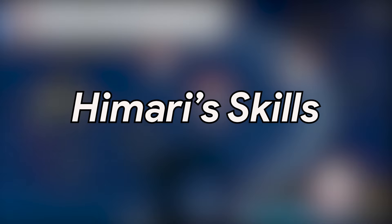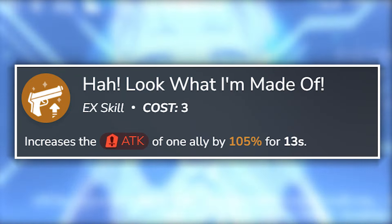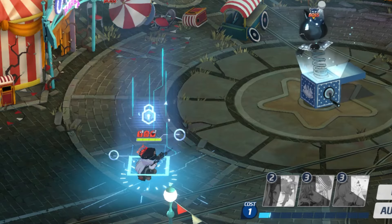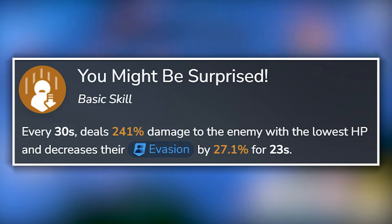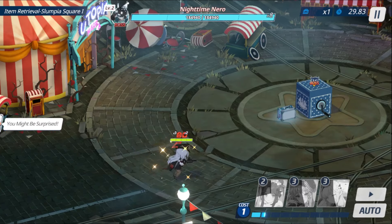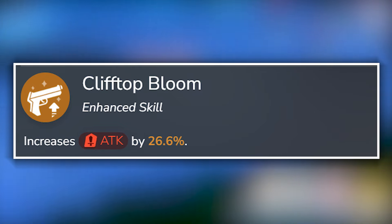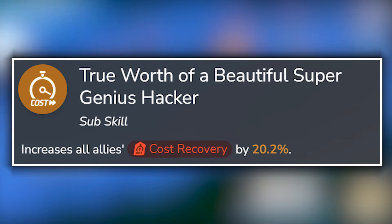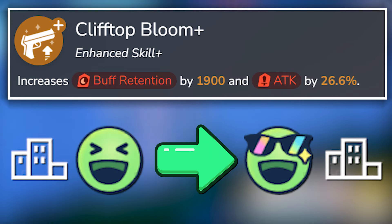Now we move on to Himari's skills. She has a 3-cost EX skill which increases one ally's attack for 13 seconds. Her basic skill activates every 30 seconds, where she deals damage to the enemy with the lowest HP while reducing their evasion for 23 seconds. Meanwhile, her enhanced skill ups her attack, and her sub-skill boosts all allies' cost recovery. Her enhanced skill plus at UE40 provides her with extra buff retention, and her urban combat power improves from S to SS at UE50.